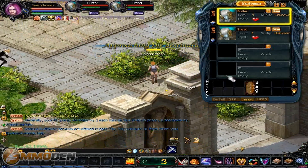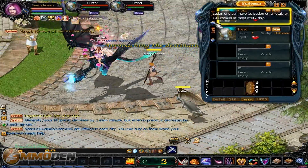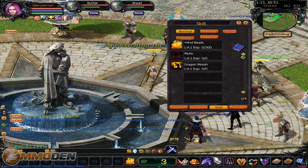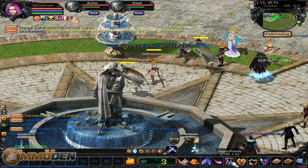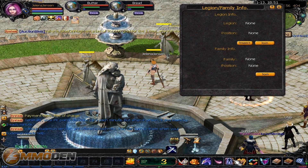As the eggs hatch you'll get different ones, and you can see there are different elements - earth, air, water, fire, all that stuff. There's our skills, we already looked at that. Then you've got your Legion or Family, which is essentially like your guild and stuff like that.